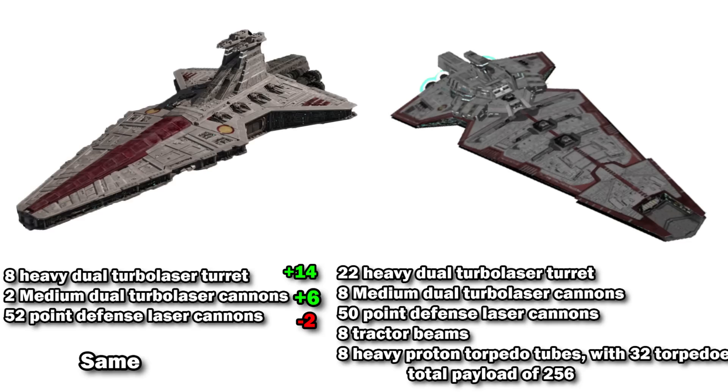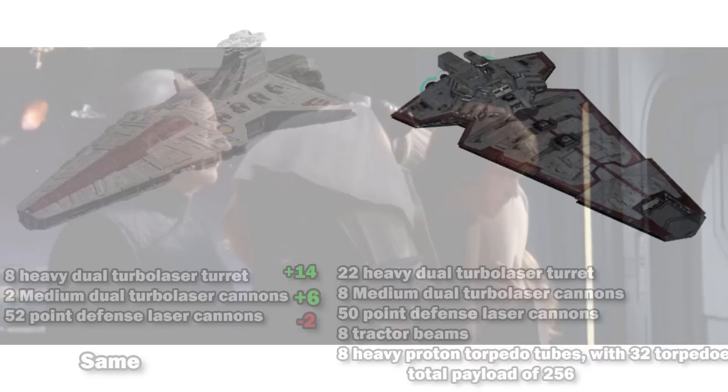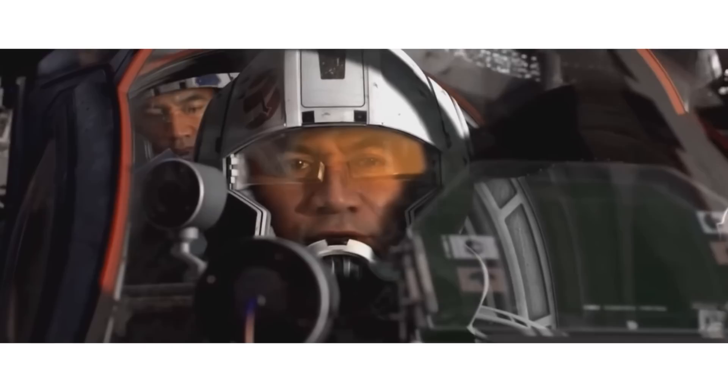The real difference is in the heavy and medium turbolaser cannons, which made the Valiant far better for ship-to-ship combat, allowing it to focus on the largest of the enemy's capital ships, while its starfighters and bombers could either mop up enemy starfighters or provide more precise attacks on key parts of enemy ships, like shield generators and weapon emplacements.